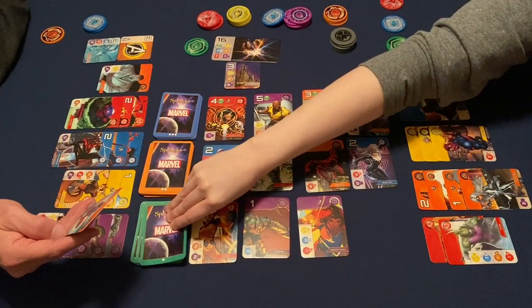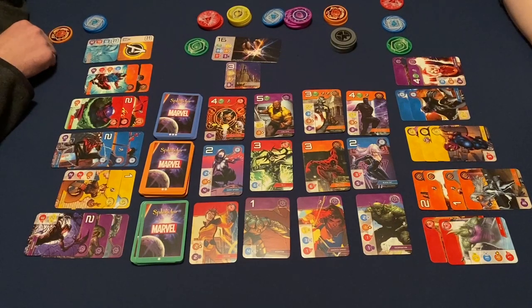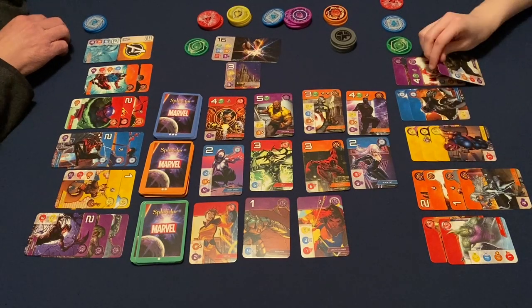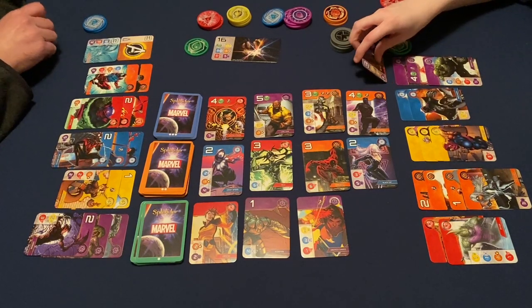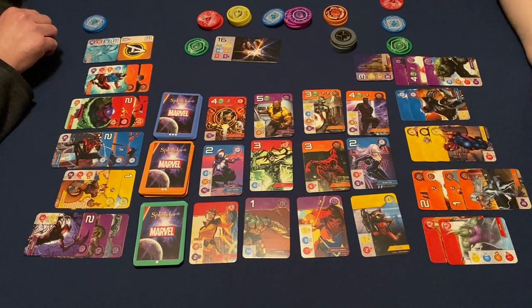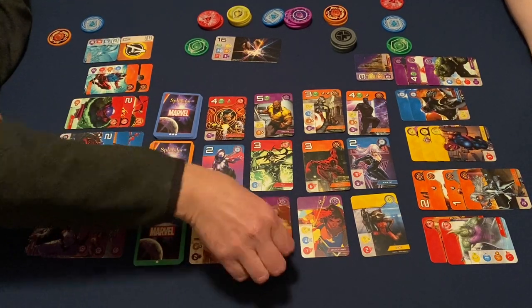I think I'm just going to take Scarlet Spider for free. I'm going to take Abomination for free — that's three purples, three orange, and three yellow. I got Asgard! So I put you at ten — still not close. You want a Trash Panda though? It's free! I think I'll pay a blue — I've got three blue already — and I'll take Scorpion. And out comes Spider-Man 2099.